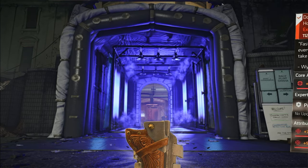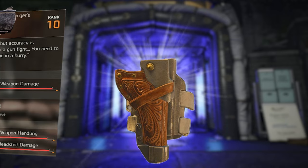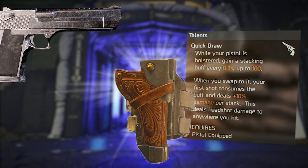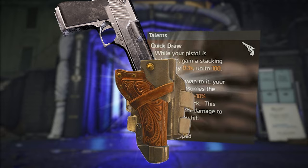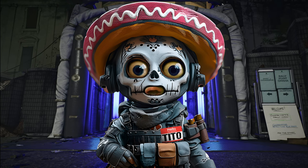This is the Dodge City Gunslinger's Exotic Holster. It comes with weapon damage, handling, and headshot damage. The talent is called Quick Draw — while your pistol is holstered, you gain a stack buff up to a thousand percent and deal headshot damage anywhere you hit. If you miss, you have to start all over. That sounds nice, but if you know anything about the quest to get this exotic, you'd say hell no.